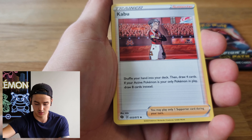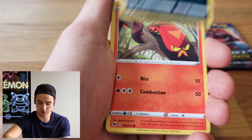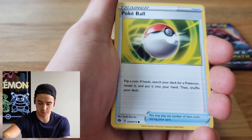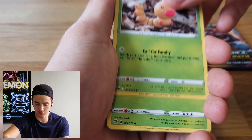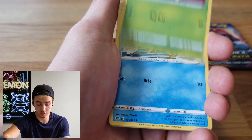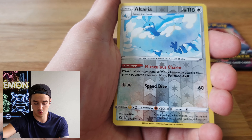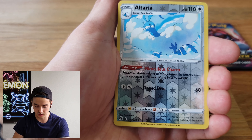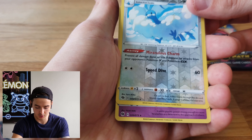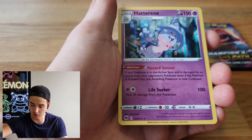Hey PokeProject friends, welcome back to the channel! Today we are back on the Champions Path. We've got two pin collections here that I picked up at the bottom of a shelf in London Drugs - the Modest Oak Gym collection set. It comes with a fancy little gym badge, a Cinderace promo card, and three Champions Path booster packs. I got pretty lucky with these and we're going to go ahead and dig right in.